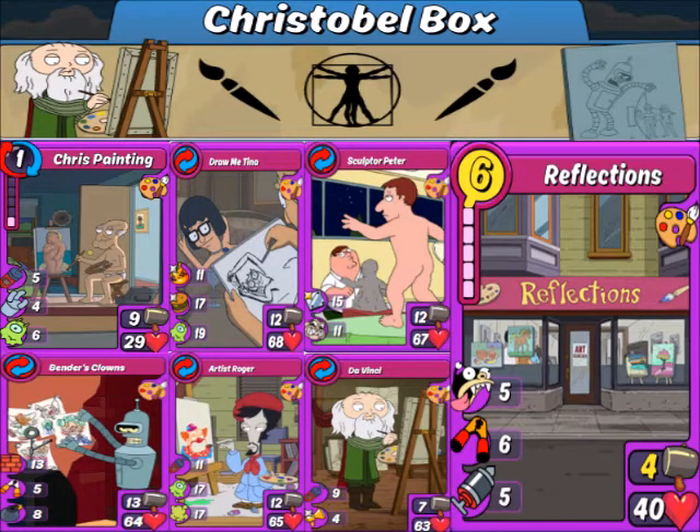And then we've got Reflections, which is a bigger body with better skills for a defense deck. It's pretty much the same combos, but it also adds that Da Vinci on there. Personally, I like its combos a little better, because I'm not a big fan of Draw Me Linda. I'd much prefer her Haunted Linda combo.